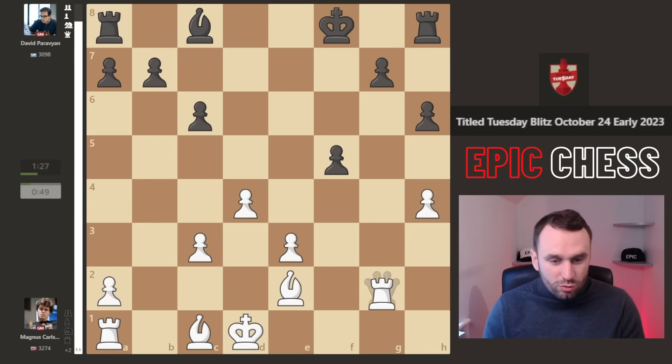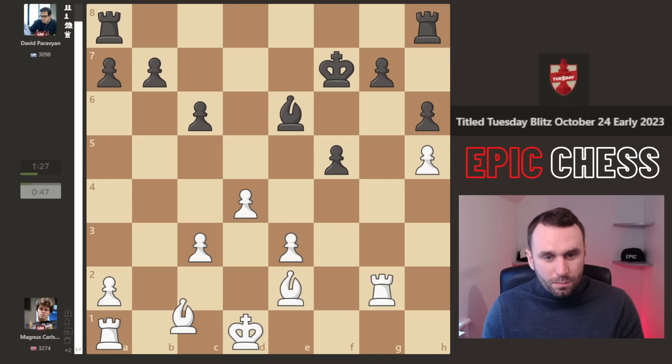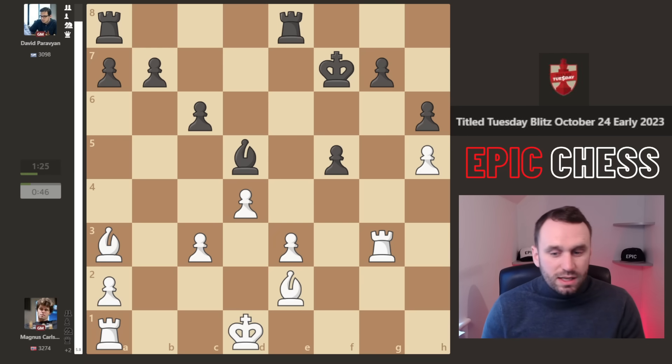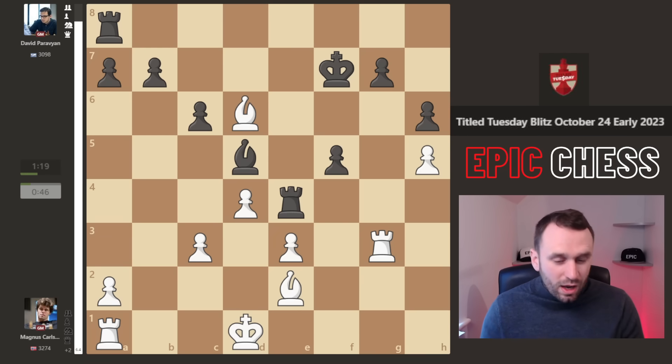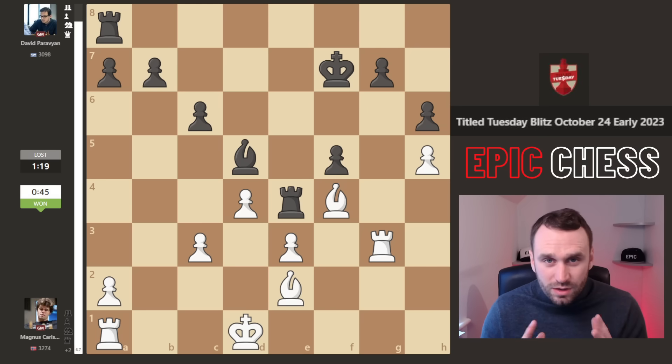So we see queen g2, the rook recaptures, bishop e6, and look at this position — Magnus is a bishop up for just the pawn. We see this one kick on. Now king f7, bishop a3, this bishop centralises and hits that rook. The second rook comes to the centre for black, bishop d6, rook e4, and after bishop f4 — here Paravian resigns, still with over a minute on his clock, because he's just a piece down for nothing.